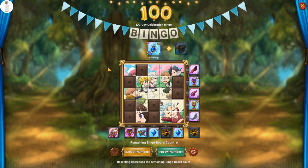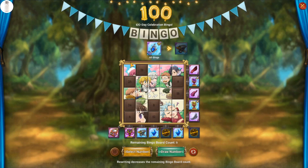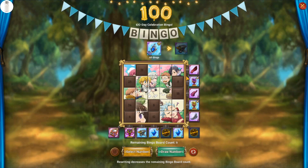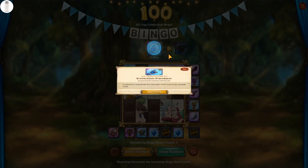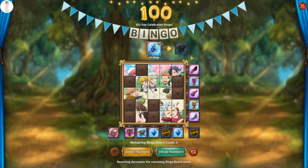The bingo event works like this: you have a bingo board with 25 numbers, and you've got horizontal rows and vertical rows. Just like a regular game of bingo, when you clear a horizontal row you get the horizontal reward — the Howlix Ears — and when you clear a vertical row you get the vertical reward — the Demon's Blood. When you complete the entire bingo board you get the all-bingo reward, which is the SSR Pendant.